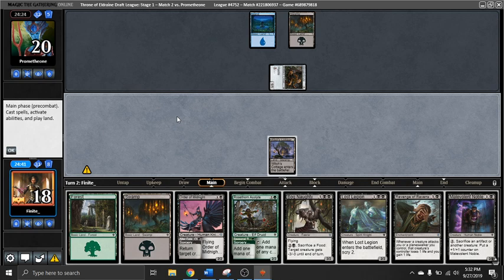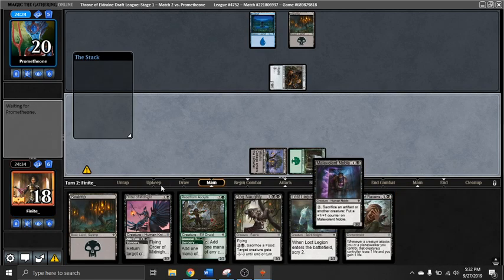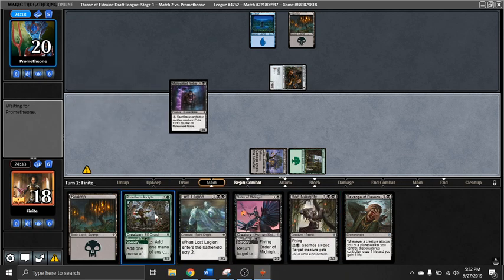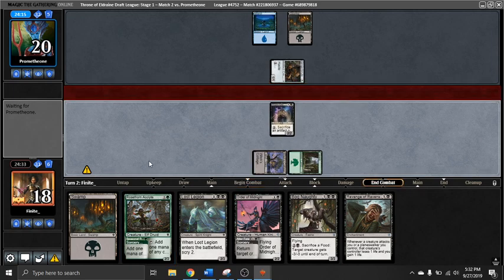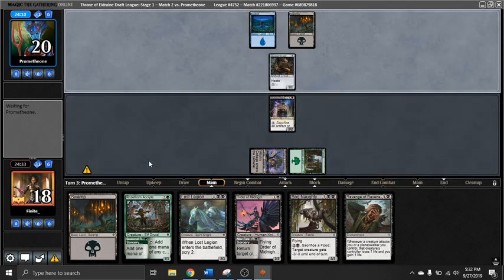I was tempted to play Order of Midnight here if I didn't draw anything, but since I've drawn the Malevolent Noble I can just play that one instead. That gives me some value on the Order later, uses my mana for the turn, and next turn I'm set up to play either one of my threes. We're stonewalling the Ginger Brute here, which is nice.